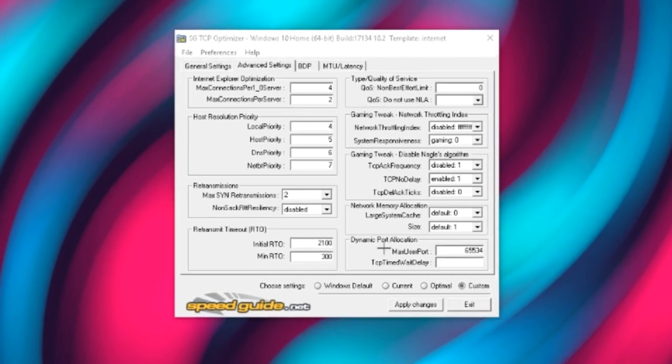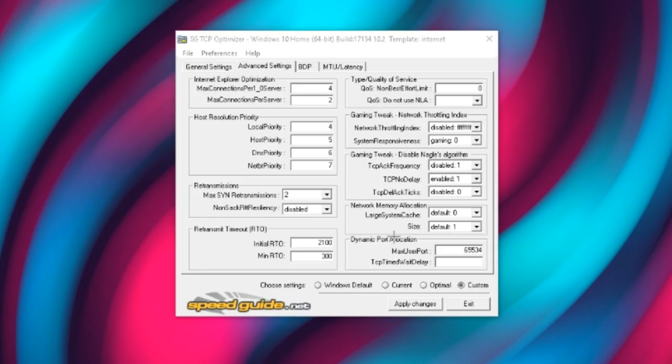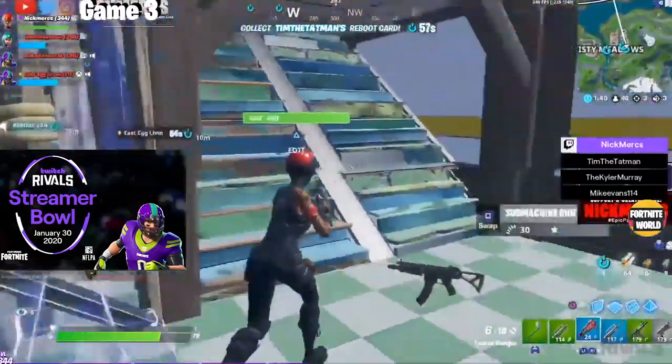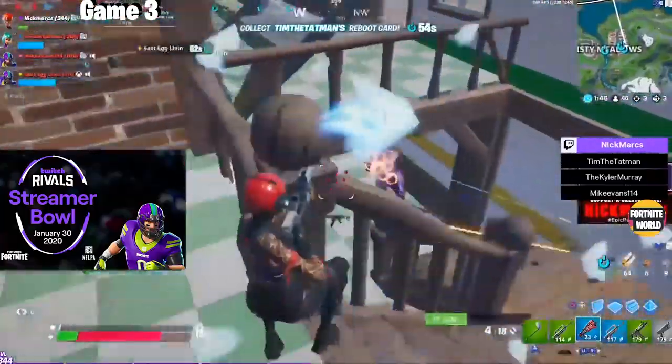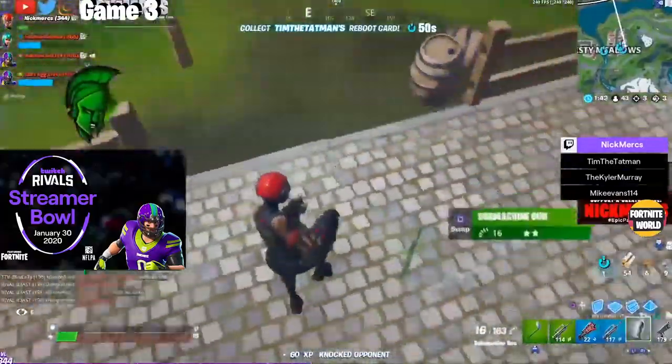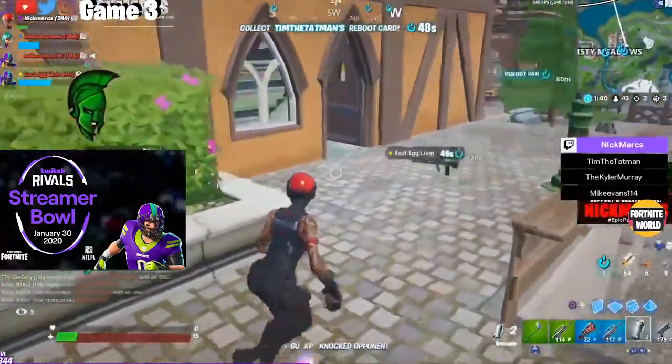Once you have copied all the settings, press Apply Changes. It will then prompt you to restart your PC — go ahead and do that. There is only one more step after the restart. Come back to this video and quickly check that last step.